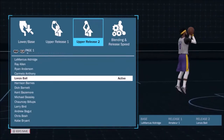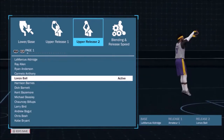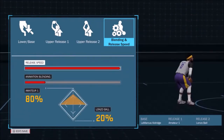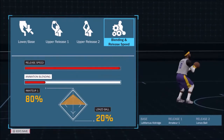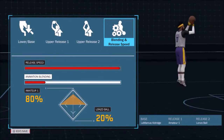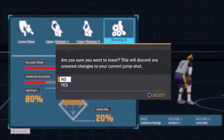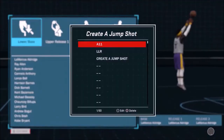This jump shot is still good — it's the first custom jump shot I actually stuck with and it works pretty well. The blend is Amateur One at 80 percent and Lonzo Ball at 20 percent, with release speed all the way up. I like my jump shots quick — you can put it down a little if you like a slower one, but faster is better in most cases. Go ahead and try it out.